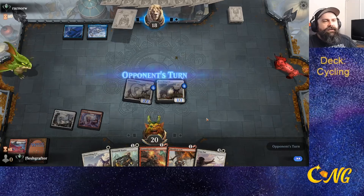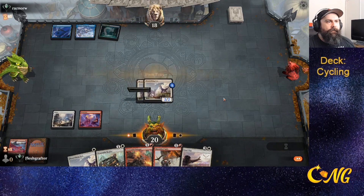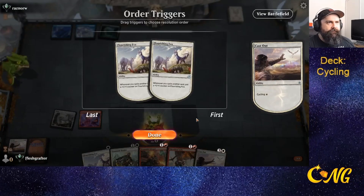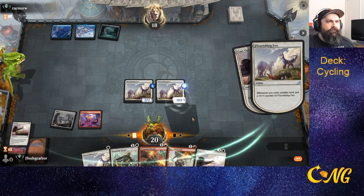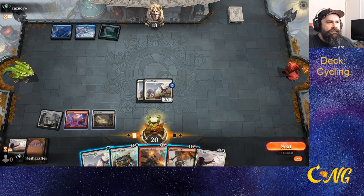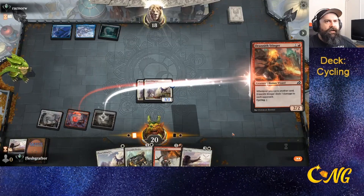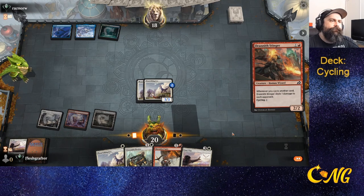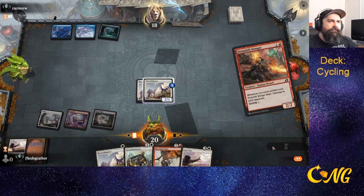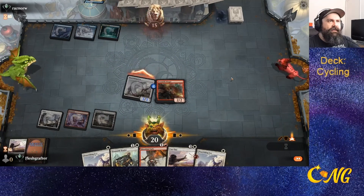We're going to cycle away until we can find lands and try to kill the opponent. We'll cycle one of these. Field of Ruin is still useful. We'll attempt to apply Stinger to the board — I felt like the opponent was the type to bounce stuff.